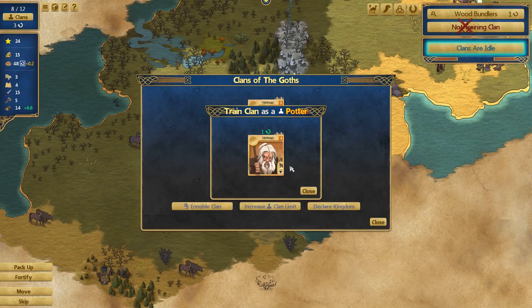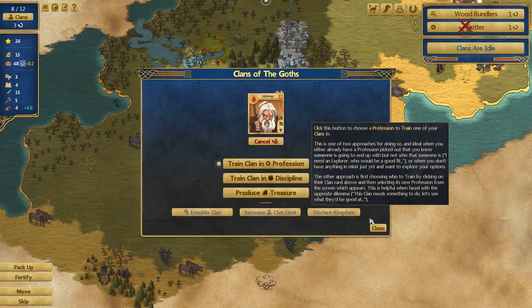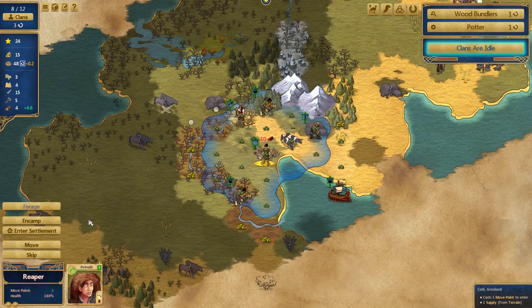Now it's one turn to train them as a potter. So if I hadn't leveled them up in their discipline it would have taken three turns, but now I've saved a turn. It took one turn to up their discipline with a bit of parchment, and now one turn to train them as a potter. There's a little bit of tactics going on there - quite nice.